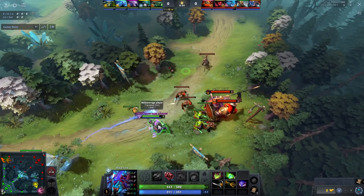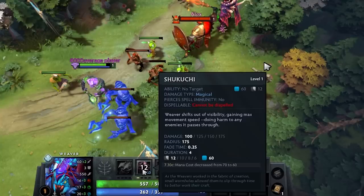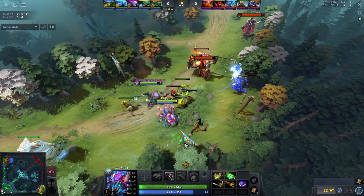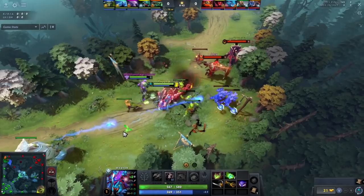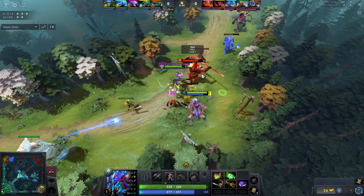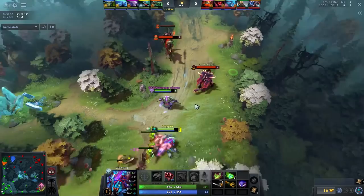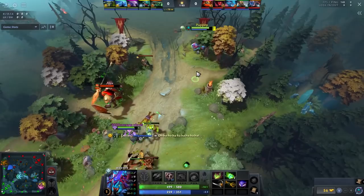In the laning stage you're basically playing around Shukuchi and chipping people down with it. It's a solid damage spell — 100 damage on a 12-second cooldown for 60 mana. It shoves the wave, puts pressure, and is just good numbers overall. Make sure you end Shukuchi in a good place — always retreat on the back half. Do not man up: your hero is really slow, ranged with mediocre armor. Just poke and prod, maybe secure a range creep, but keep it simple.